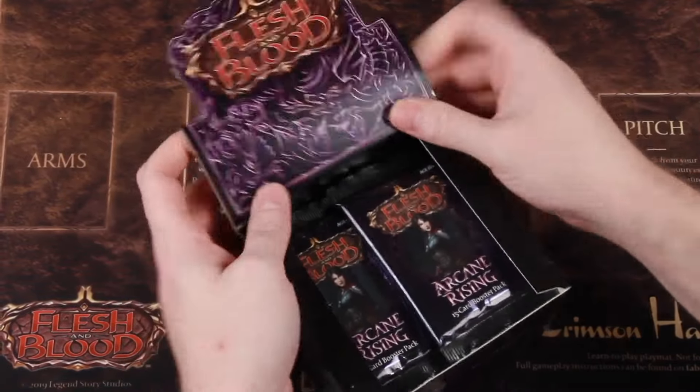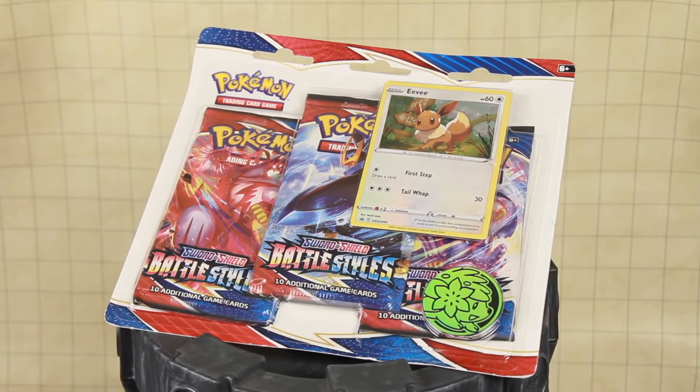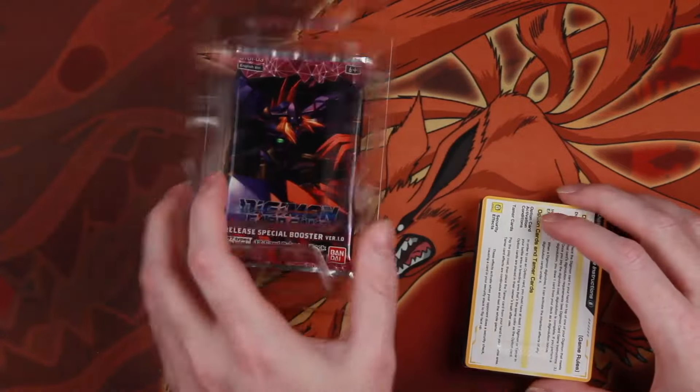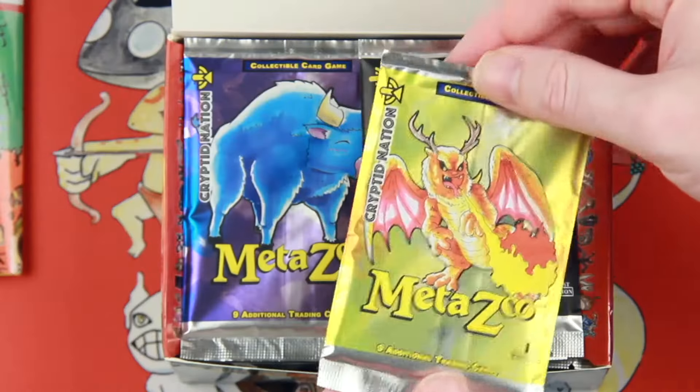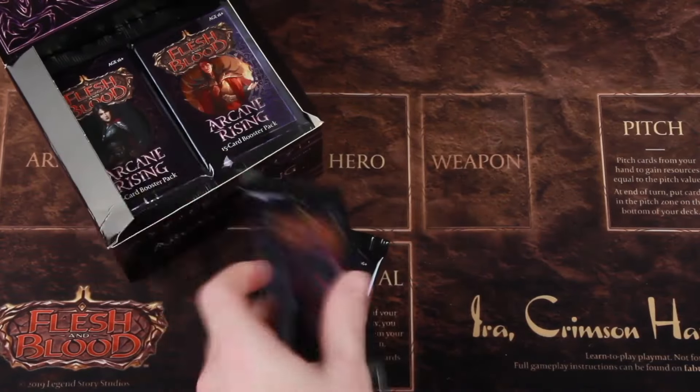There is also the middle ground — special product bundles that contain a selection of packs along with some premium items at a slight markup, as well as being an easy way to spice up a starter deck. They are the base currency of a trading card game, the most common way people interact with the product — the thing most filmed on YouTube.